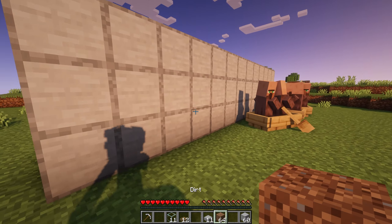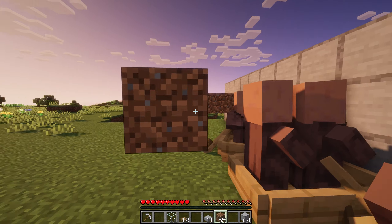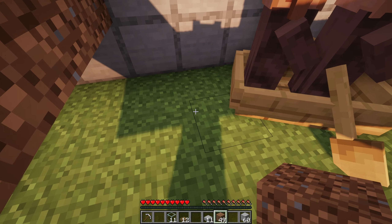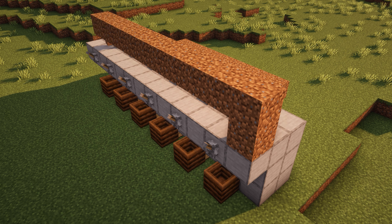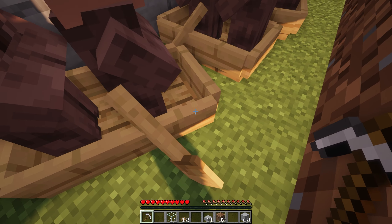Now trap all your villagers in a box behind using temporary blocks. Then build a staircase up and create a wall across the front like this. Next, break the boats the villagers are in and they will just walk right into the trading hall.